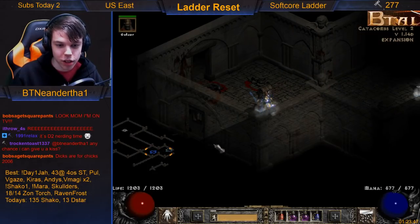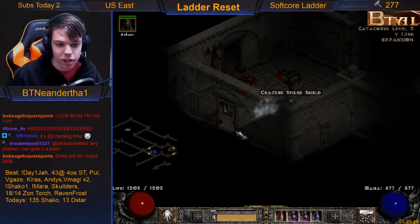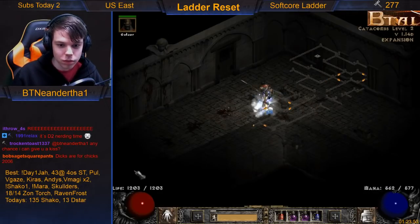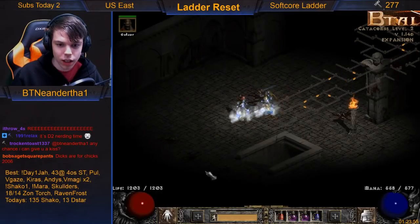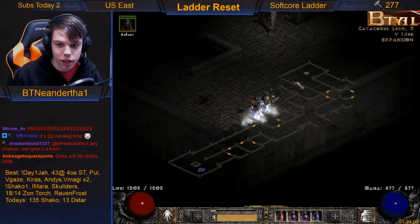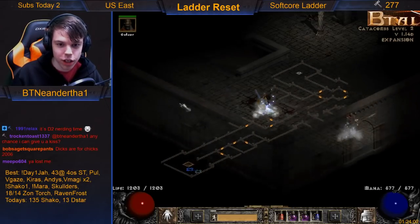Right of that direction is southwest, which is where Catacombs level 3 is. Let's test that out real quick to see if it's actually facing that direction — and it is. So that's how you read the Catacombs tile.